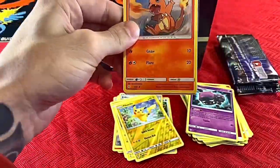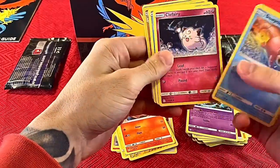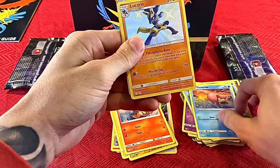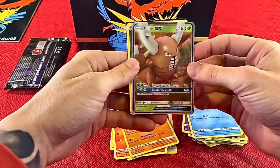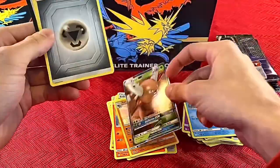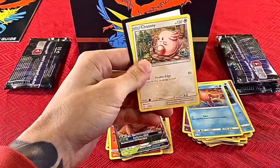Pack four: we have his starter Charmander on front, Slowpoke, Psyduck, Clefairy — something shiny coming up — Magikarp, Lucario, a Pinsir GX. Like I said, I'm not too sure who the guys to look for are — energy, Farfetch'd, Graveler, and Chansey again.